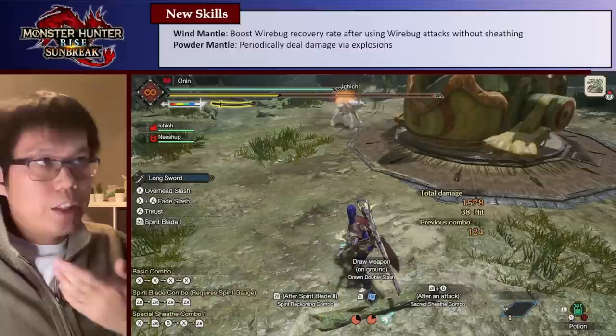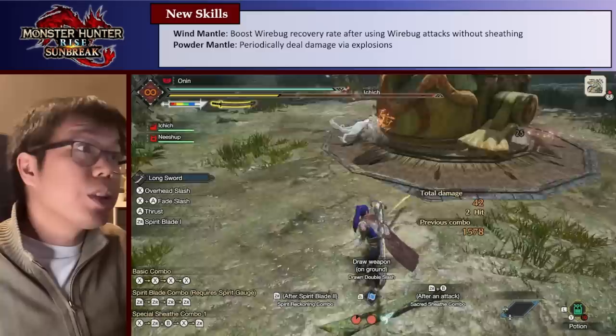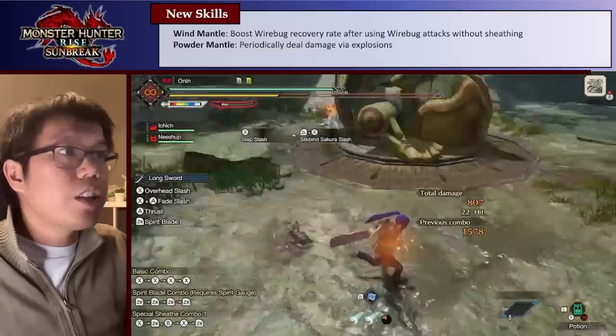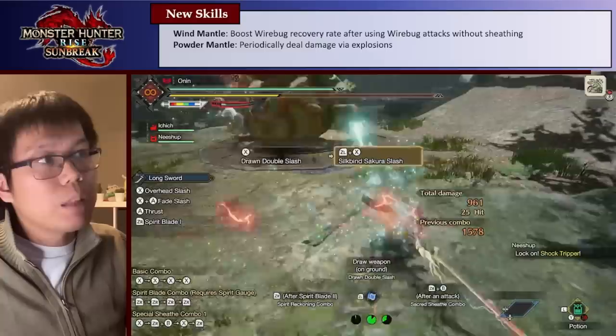In practice, because whenever we sheath we lose the buff, it's a bit harder to use. Especially because after you Sakura Slash you automatically sheath — as you see here I sheath and the buff goes away. So you need to manually cancel the sheath by using either Special Sheath or Sacred Sheath, which sort of forces your next action as well.